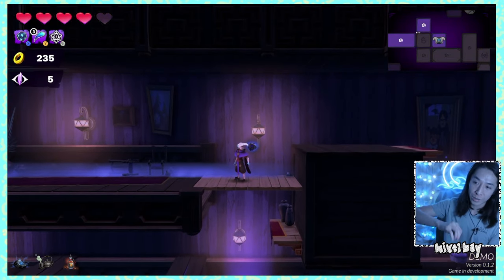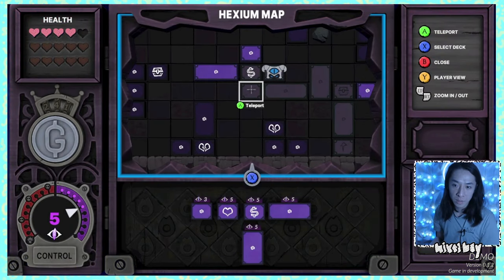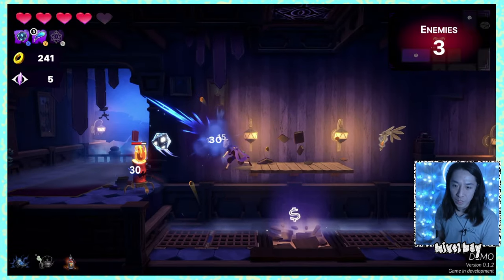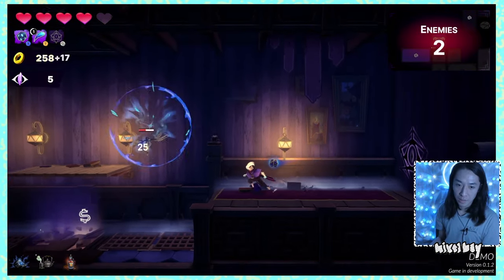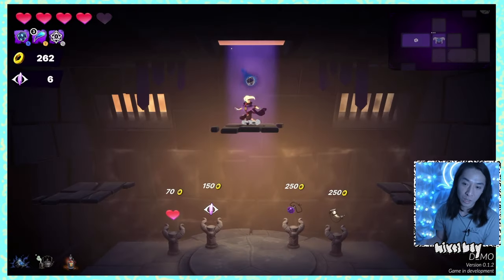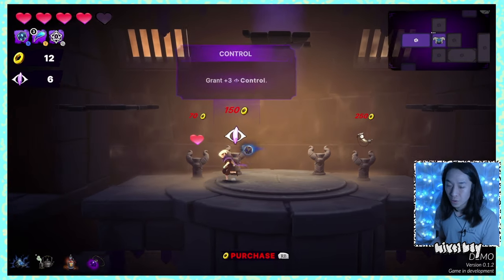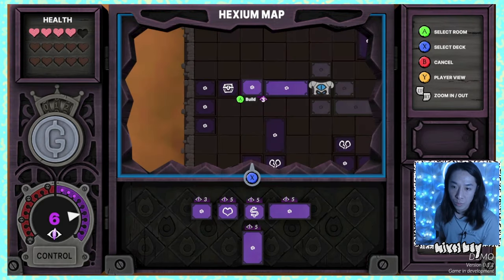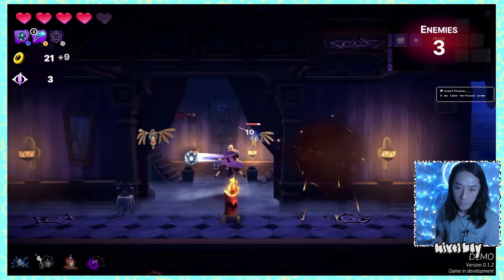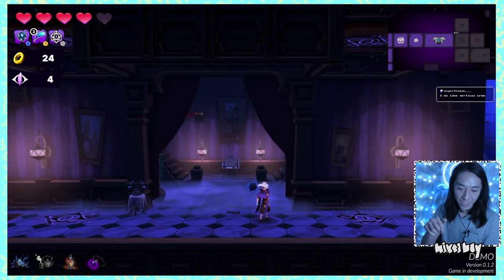I have 235 gold. Did a quick teleport room — four enemies, no problem. These enemies are too easy so far; I hope the demo has more challenge coming. Cleared the room, checking for black holes from Pearl of the Void — there's a little blue spark when it procs. Got it, I can see it now.